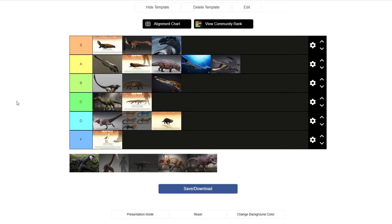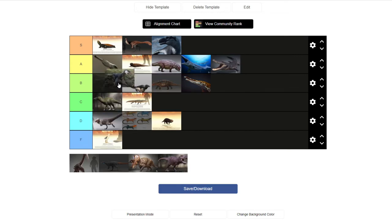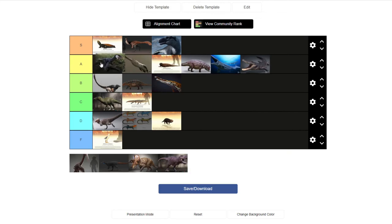Pectinodon — I never actually got to play with them since the game updated after my computer started having issues. But their look is really cool — I actually think they're the prettiest raptors in the game at this point. I'm going to put them in high A tier just because they seem really cool, and I bet I'm really going to like them once I actually get to play the game again.